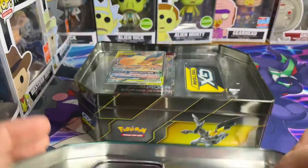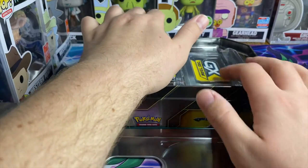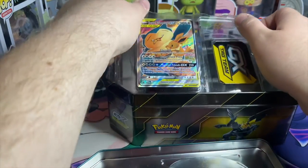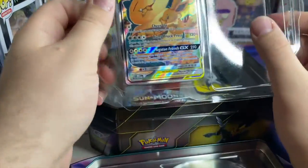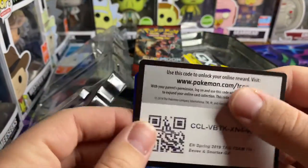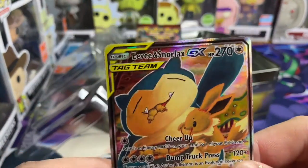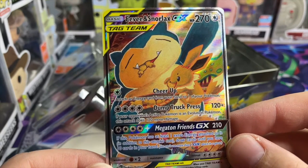Alright, so we got the tin open. Let's have a look here. First thing we see — oh my god, it's just filled with plastic. Okay, there we go, there's the card code. Bang — it's the tin 2019 code card.